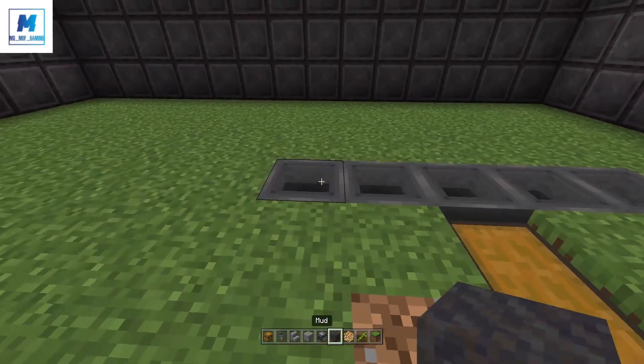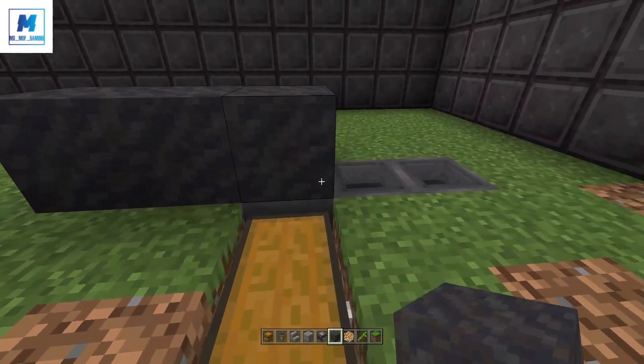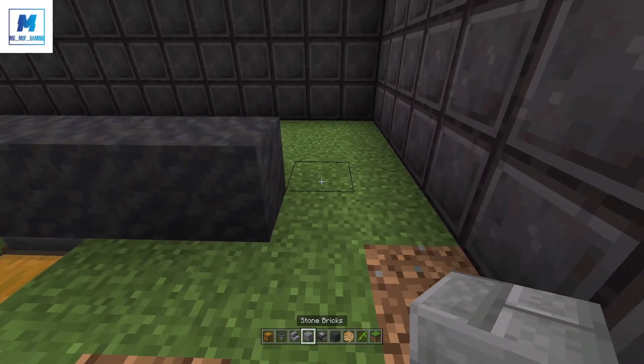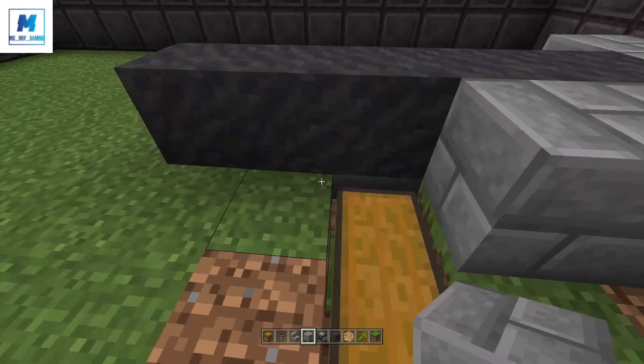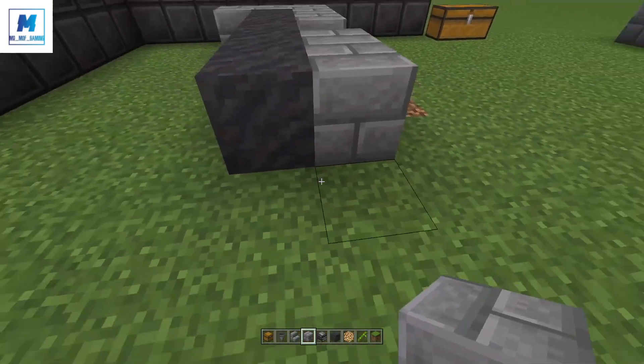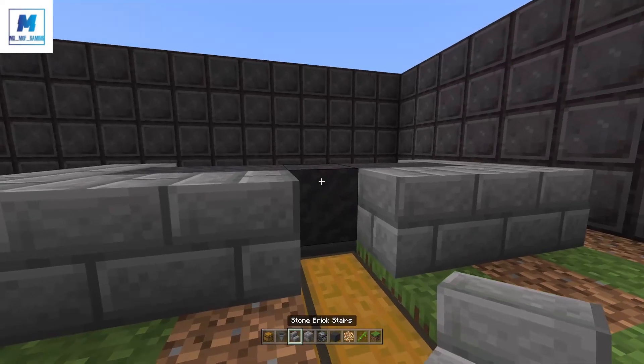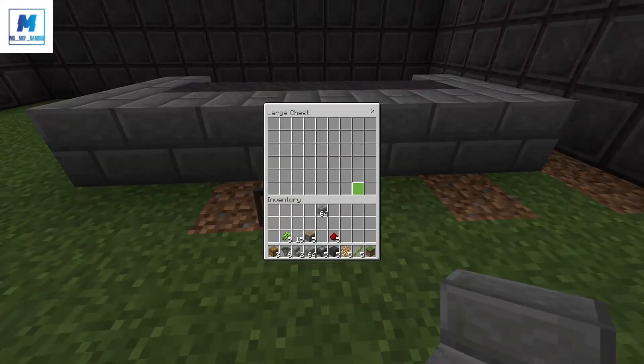From there take your mud blocks and place them on top of each of those hoppers. Take your building block of choice — this could be any block you like — and just fill this around, ensuring you don't go over the chest. If you like, at this point you can place yourself a stair there just so that you're able to open the chest.